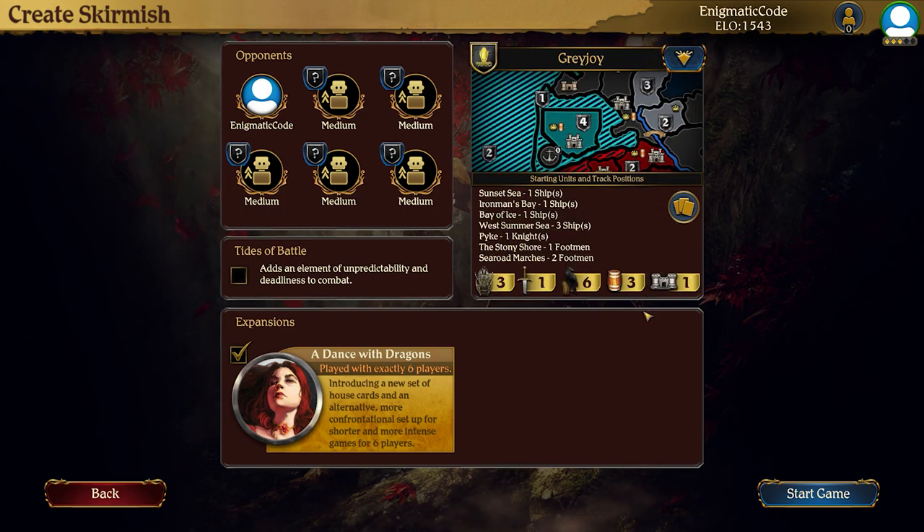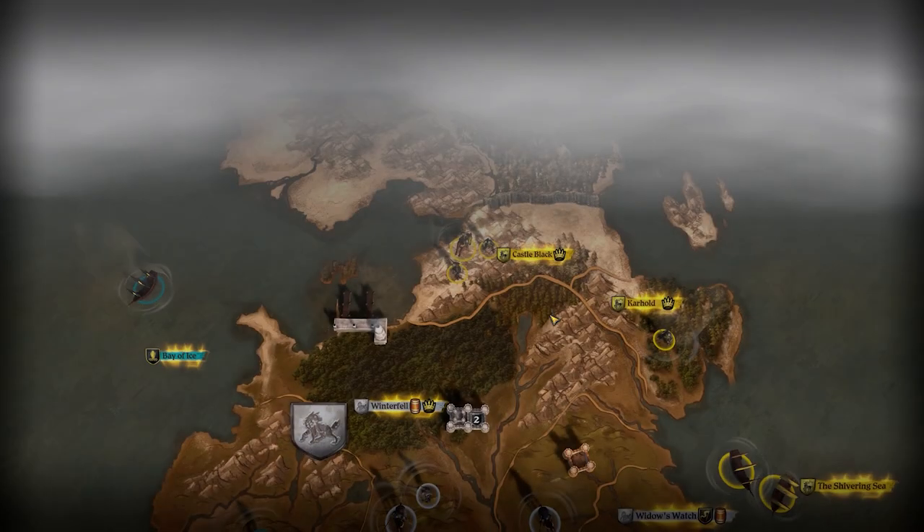Let's go with Greyjoy. Everyone likes a good pirate, and I think with this setup maybe playing as Greyjoy will be a little bit less of an iffy start, but let's see how I do.